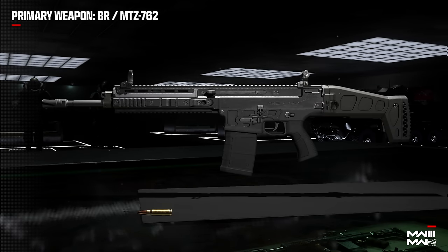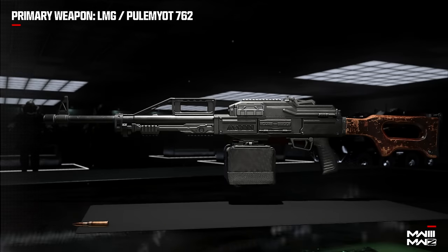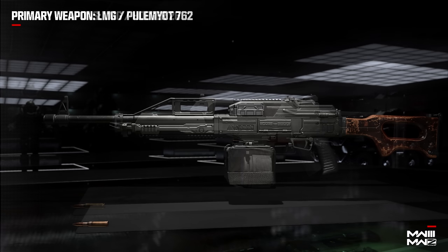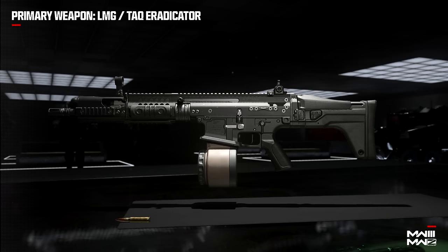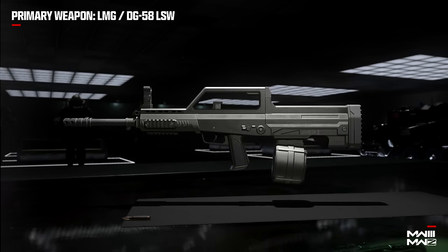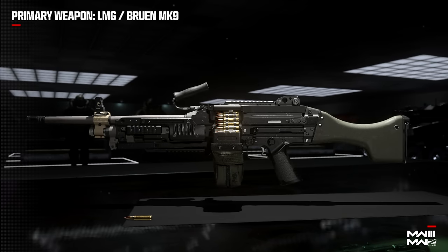After that we have battle rifles. In the beta we had the MTZ 762 and the Bass B; at launch we're also going to have the Sidewinder, which was available in the campaign. Then for the LMG category we have the Pulemyot 762 and the Holger 26 from the beta, whereas at launch we're also going to have access to the TAC Eradicator, the DG 58 LSW, and the Bruen Mk9.